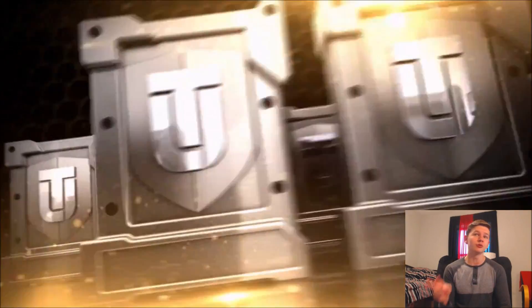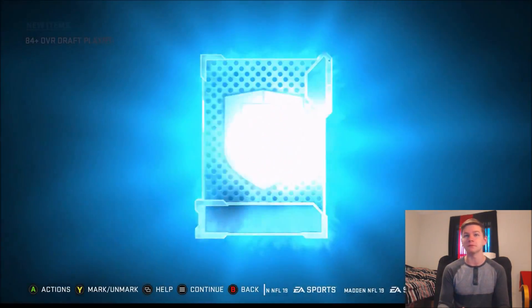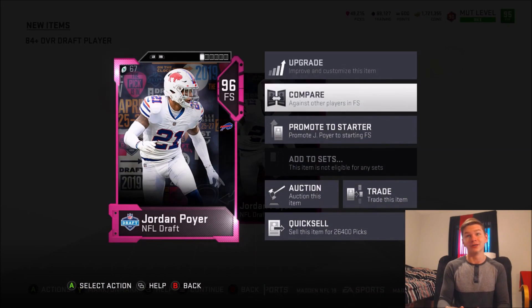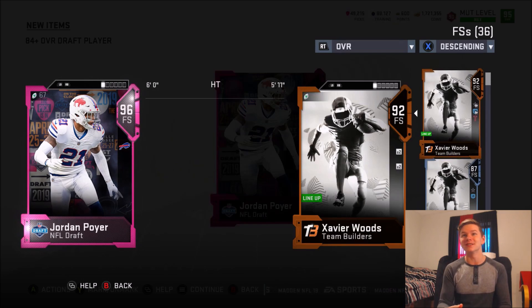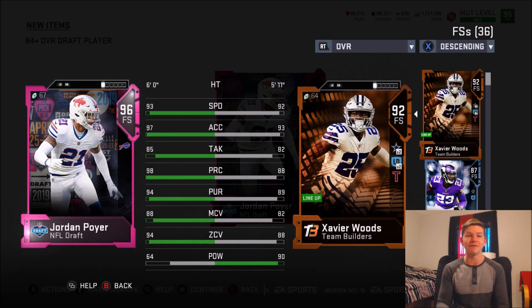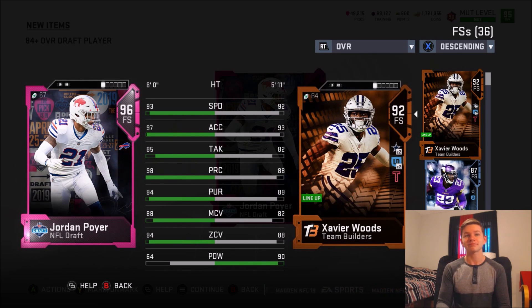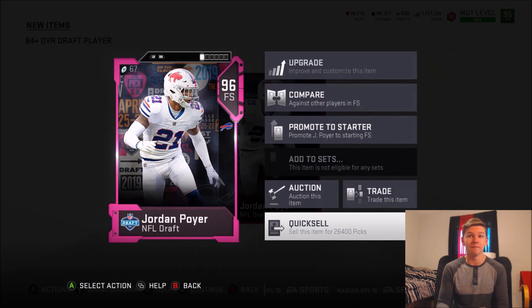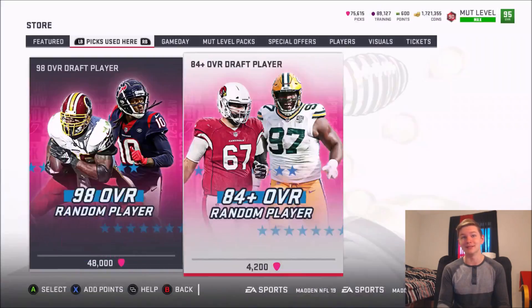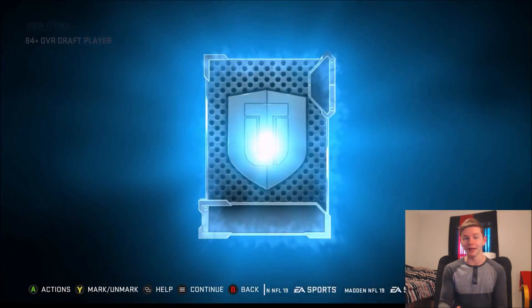Let me check Tom Brady's highest overall while we do two more draft player packs. We pull a 96 Jordan Poyer — there he is! He's got 93 speed, 97 acceleration, 94 pursuit, 94 zone, but only a 64 hit power. Great coverage but the man has zero hit stick ability.